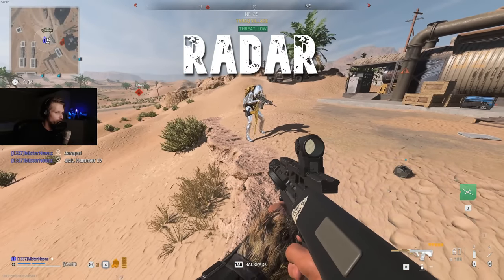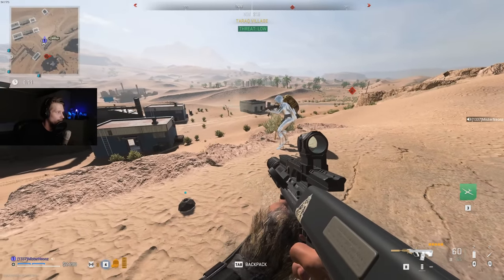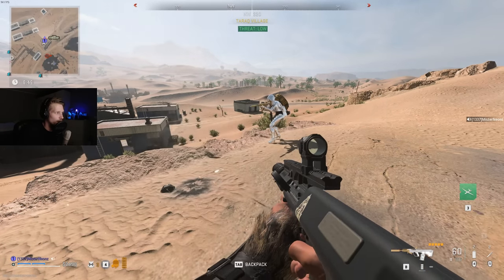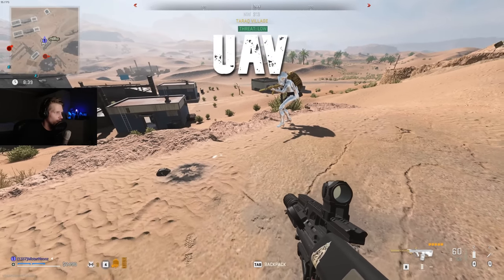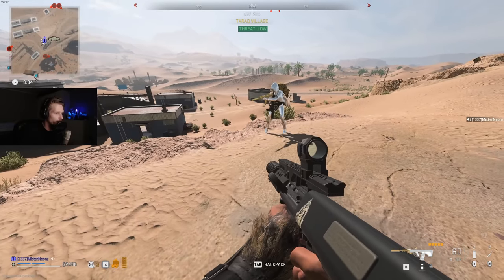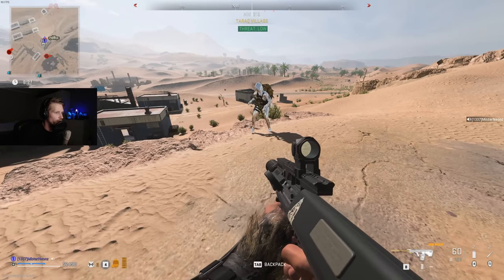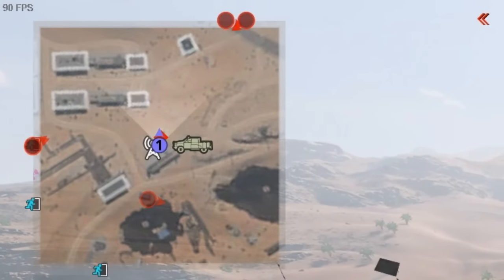Okay, so you are invisible. Can you try to fire the weapon which is not suppressed? Okay, now you're up there. Can you try the suppressed weapon? Let me try the UAV. You are invisible. Can you try to fire the suppressed weapon? Now you are visible. Can you try to fire the not-suppressed weapon? And now you're visible.